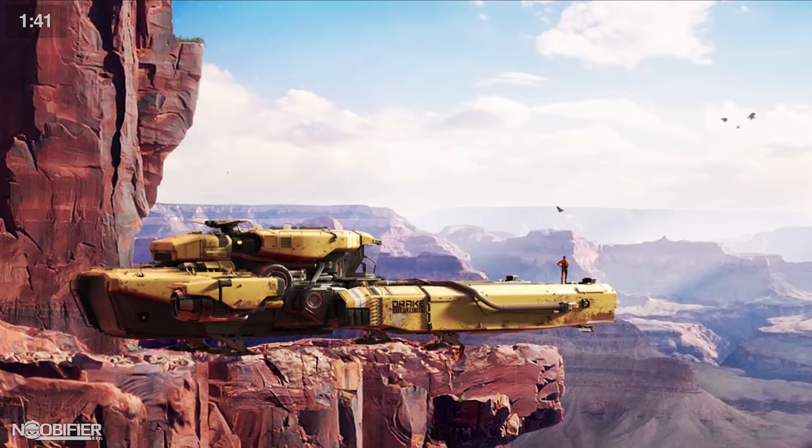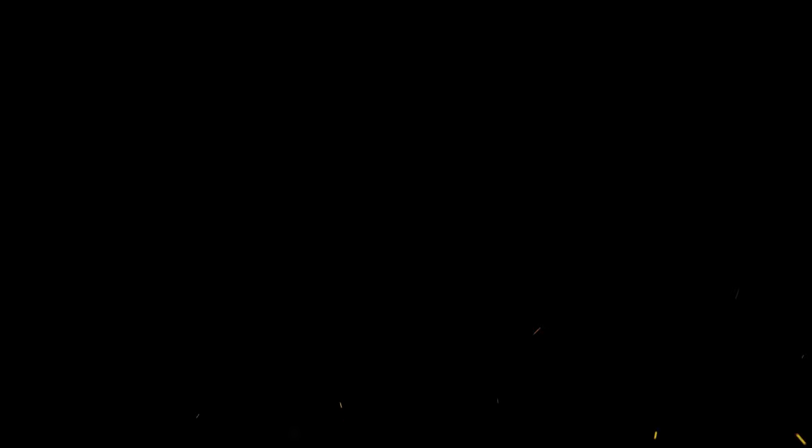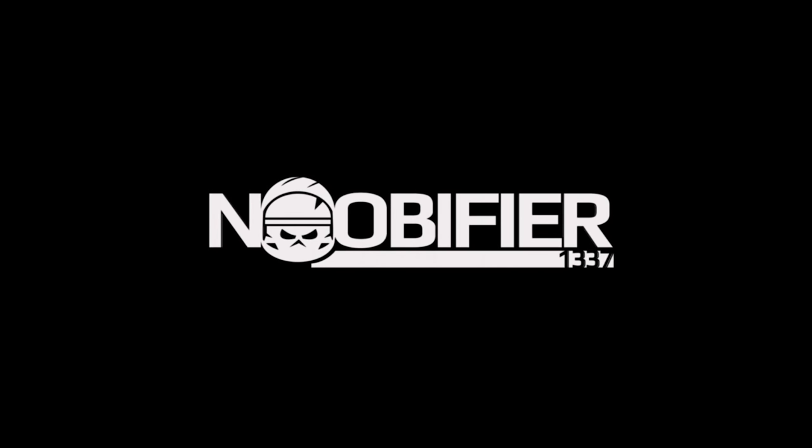The Vulture has a bed and a toilet, and you enter the cab after climbing up the arm through a sealed door. You can also access the cab from the cargo area. If you own a Vulture you're going to have a Prospector as a loaner, which is great because 3.2 has mining. Stay tuned for more as the sale launches — fly safe and I'll see you in the verse.